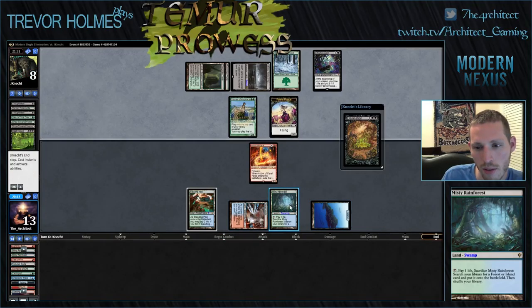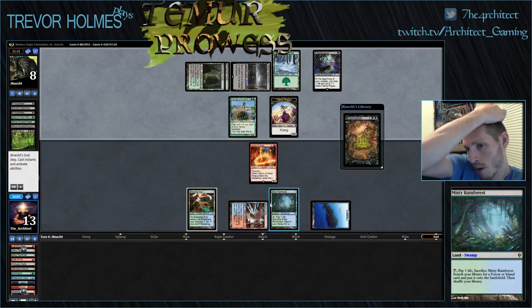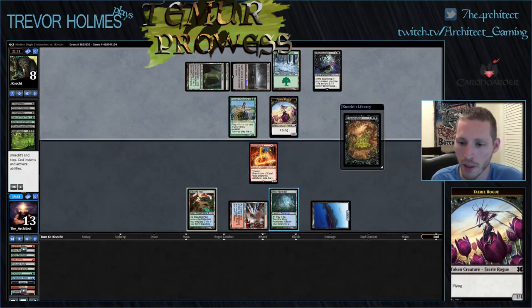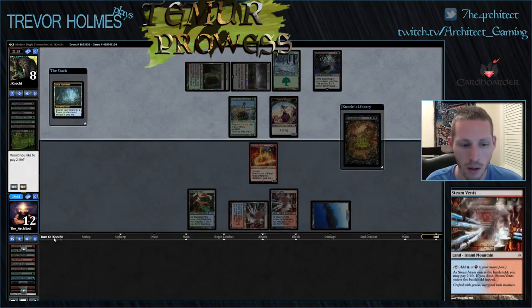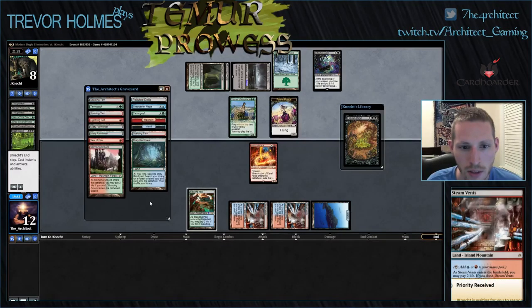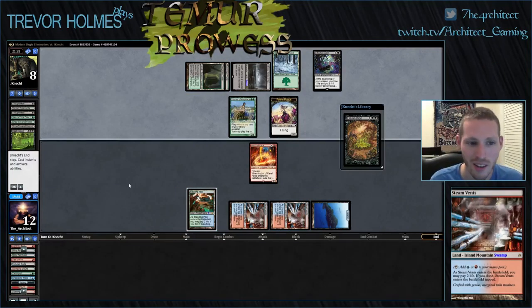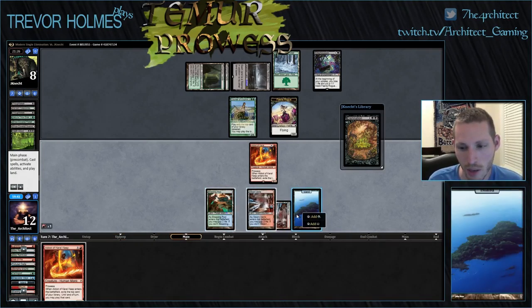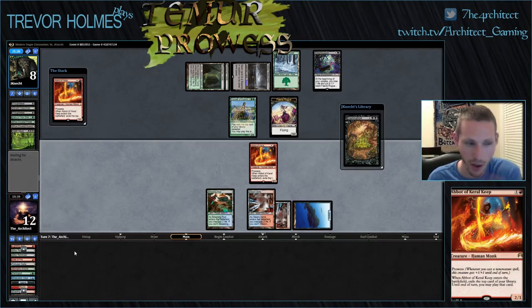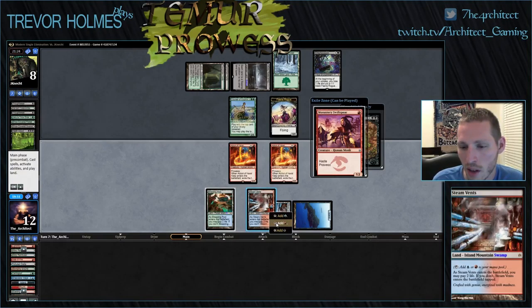I think we just leave this Misty Rainforest. It's really hard to do the math because we can't anticipate whether a 1/1 blocking with a Faerie token changes things. I think we do one to thin our deck and grab another Steam Vents. That leaves four lands left in our deck — that shows you how many lands we drew. Yeah, another Abbot — two Abbots in a row is pretty good. Every single card in our deck is a hit and we only have four lands left, so this is not really what I wanted to see.